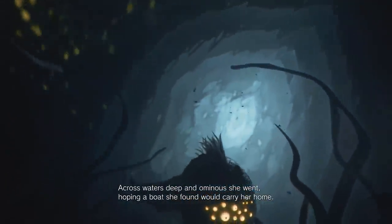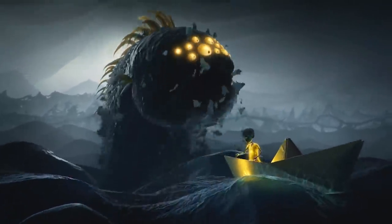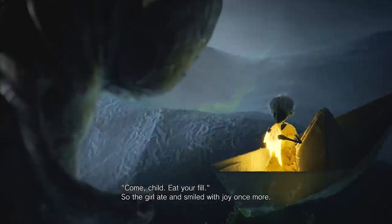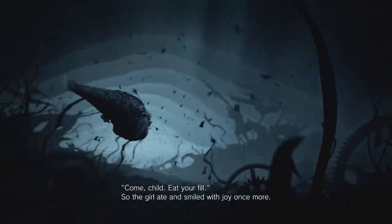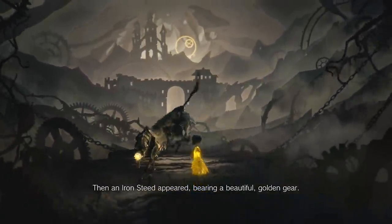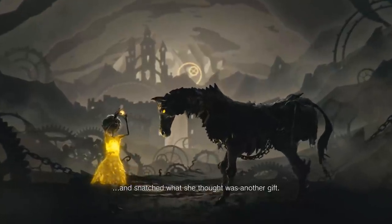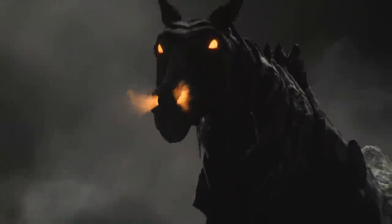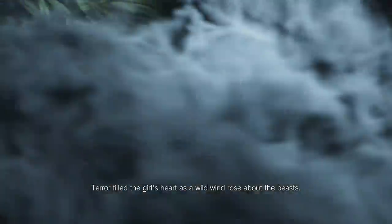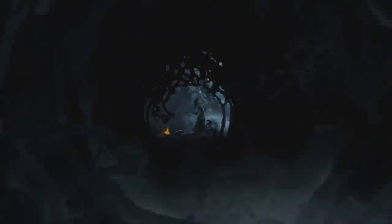Then a dark weaver appeared and with a clip of his fingers crafted mist into a beautiful dress. 'Come child, warm yourself,' he coaxed. So she clothed herself and smiled with joy. Across waters deep and ominous she went, hoping a boat she found would carry her home. But hunger's grip tightened and her heart grew heavy. Then the fish king appeared and offered one of his many fins. 'Come child, eat your fill.' So the girl ate and smiled with joy once more. Continuing on, she soon entered the forest's dark heart. Then an iron steed appeared bearing a beautiful golden gear.